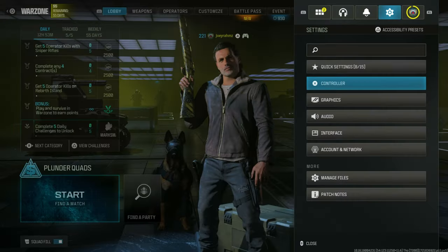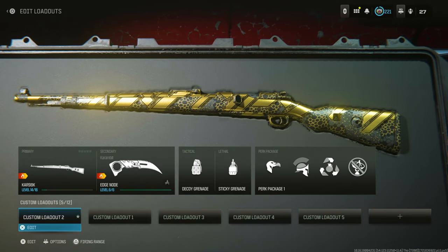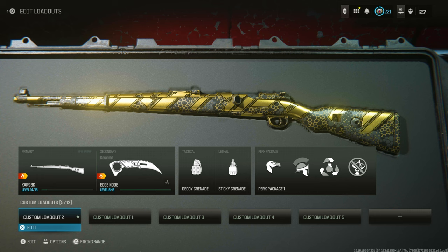Now from here, all you're going to do is go to the weapon section and get the weapon that you want to level up. For example, I'm going to be leveling up the Karnon AAK. Make that your custom loadout and put the Karnon AAK in your primary slot.